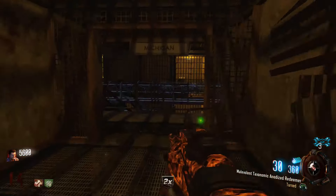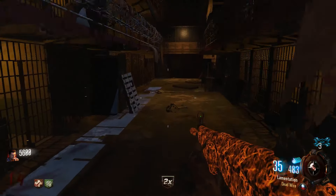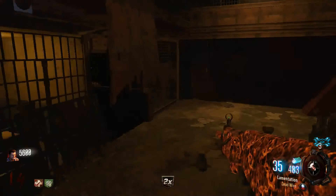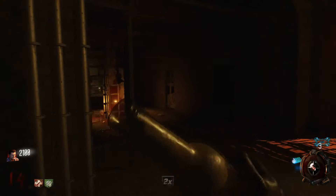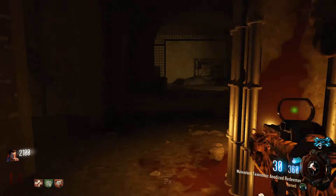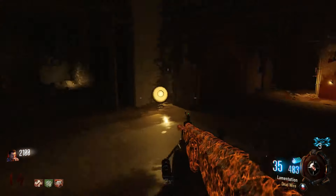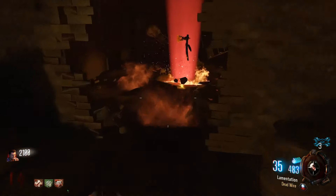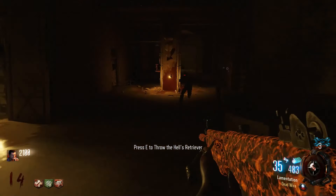Now we can go get the Hell's Retriever. I think I remember where it is — it's down here in the Citadel Tunnels. I'll go ahead and grab this. Oh, this room looks a lot worse than it used to be — there used to be like lava here or something, right? There's that Blood of the Dead. All right, we got the Hell's Retriever!